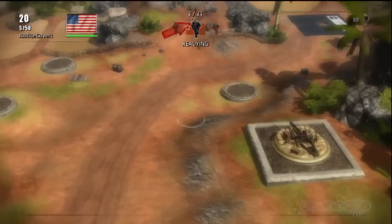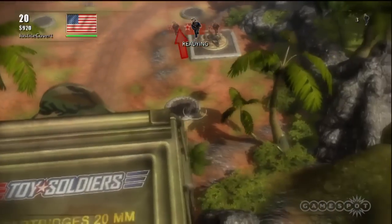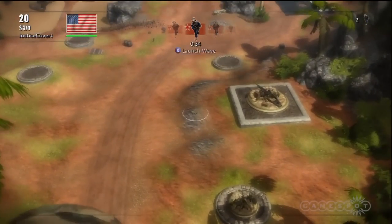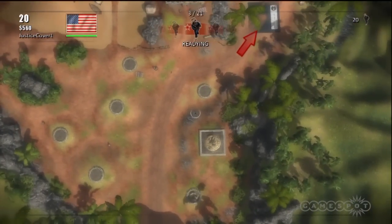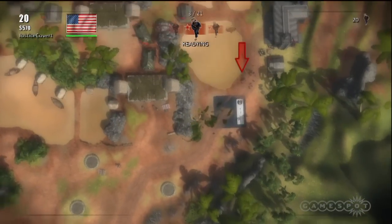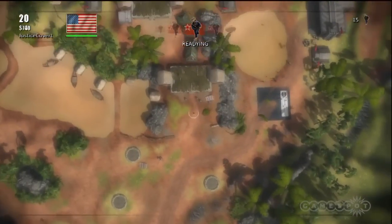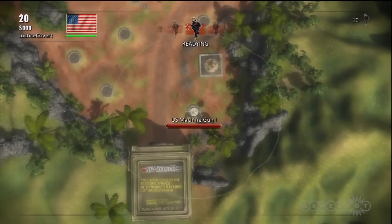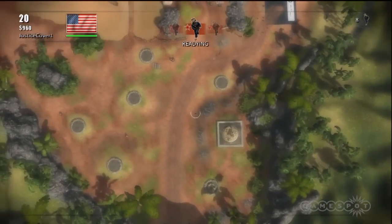On General Difficulty, all you can do is place turrets and upgrade and repair them. You can't use them, you can't man them yourself, you can't use vehicles, and you don't get to use any of the new barrage abilities. Here you'll see the artillery is making short work of the first couple waves of infantry, and I've built a machine gun behind it to mop up any stray guys the artillery misses.